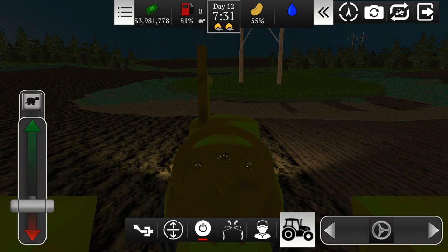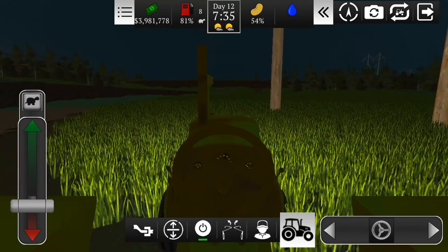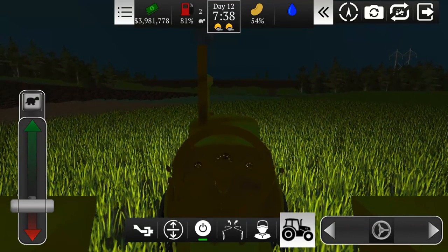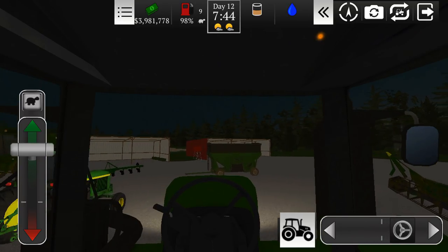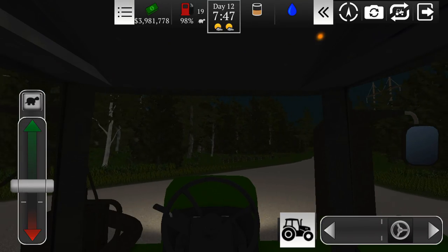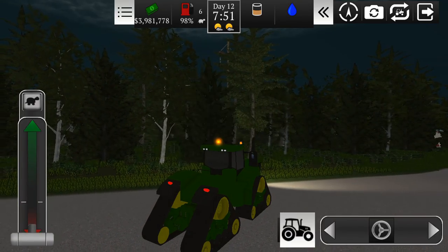I think we had a hired worker on this one. We have 55% left and 81% fuel — need to make sure we keep an eye on the fuel level, as hired workers definitely like to run out of fuel. I guess we should do some more seeding, so we probably need another seeder. That's our big tractor, so I think we should go down to the shop and buy another large seeder.